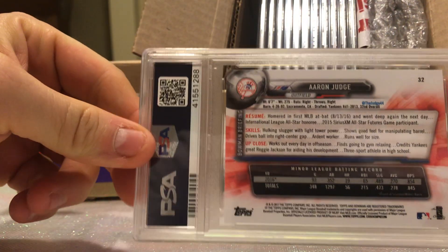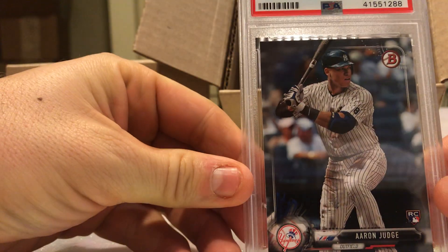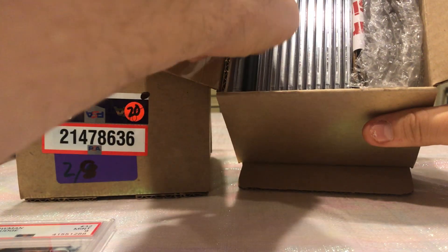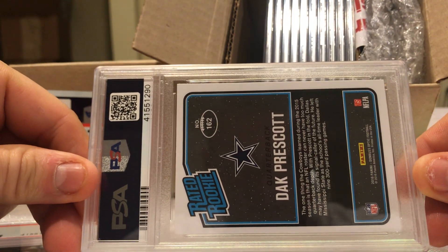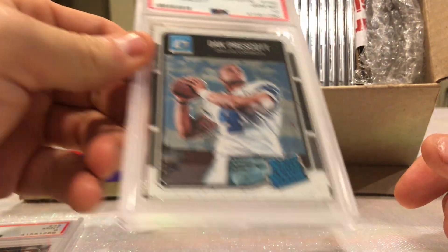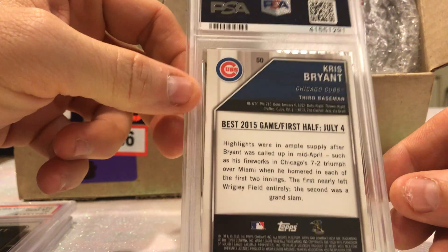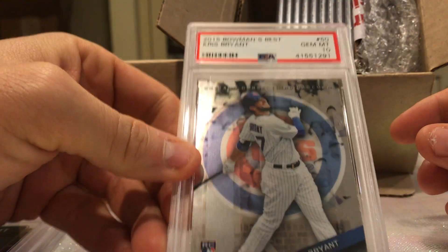Aaron Judge — looks like a Bowman Chrome or Bowman paper card — and we got a 9. Dak Prescott Optic rated rookie and we got a 10, very nice! Chris Bryant Bowman's Best 2015 rookie and we got a 10, beautiful.